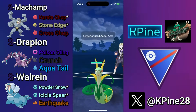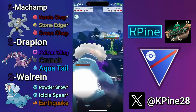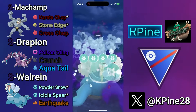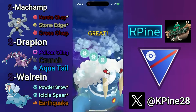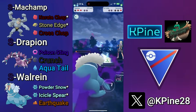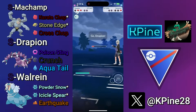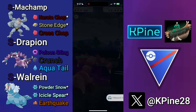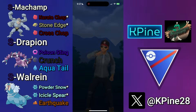Walrein would be able to get to that Icicle Spear to take out the Superior, but they did end up shielding that Cross Chop, so it worked out either way. We do land that Icicle Spear, get the farm down of the Superior, and at this rate there is nothing Gator can do as Drapion comes in and Poison Stings it down. GG's.